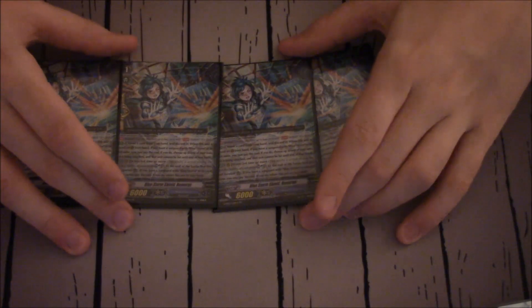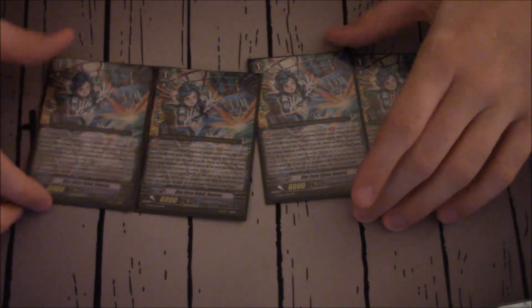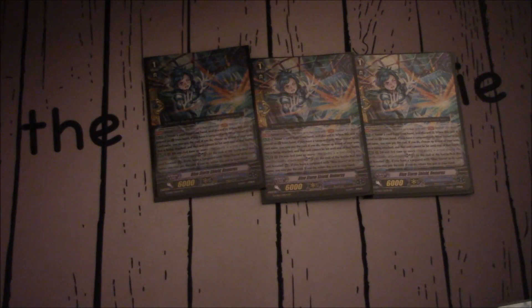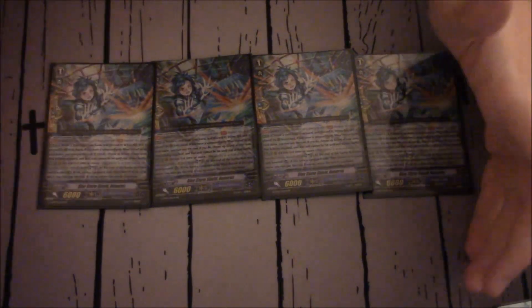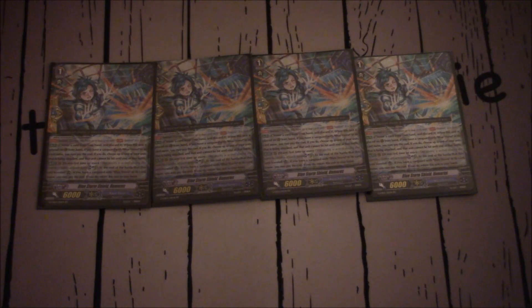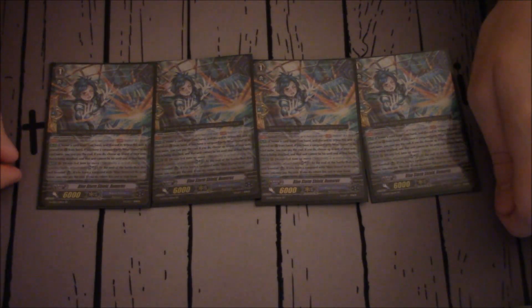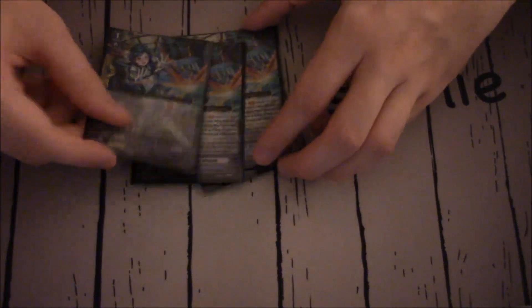Four copies of Blue Storm Shield Horus. This perfect guard is a bit unusual — it only gets the perfect guard effect if your vanguard has Blue Storm in its card name, which is fine since both Maelstroms are Blue Storm. It can guard any rearguard, and it also has a Wave ability: Wave 3 or more, Soul Blast 1 — at the end of the battle it boosts, if you have a Blue Storm vanguard, bounce it back to hand. So if you need that extra booster and have the soul, you can bring it back.